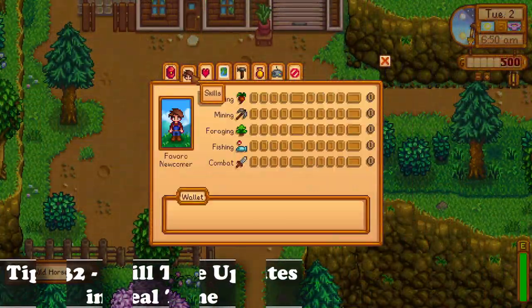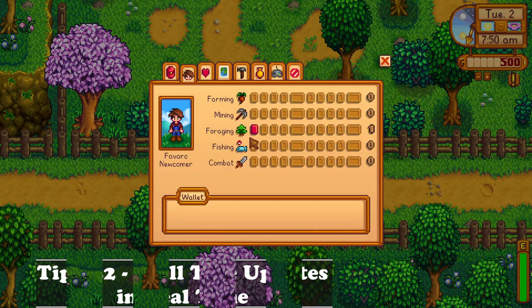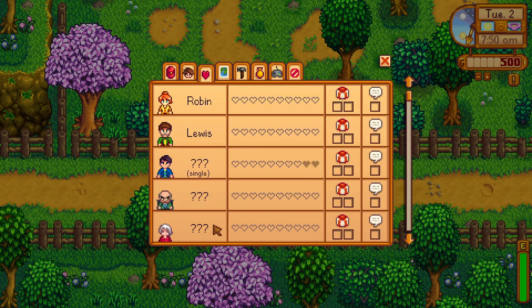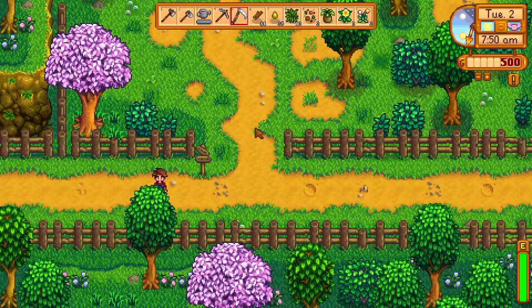Speaking about professions, did you know that the skill tree updates in real time? When you open the skill tab, you will see the squares you need to fill in order to level up, and those update in real time so you can check your progress and see whether you will level up on that given day. So when you go to bed, you will get the level up notification.